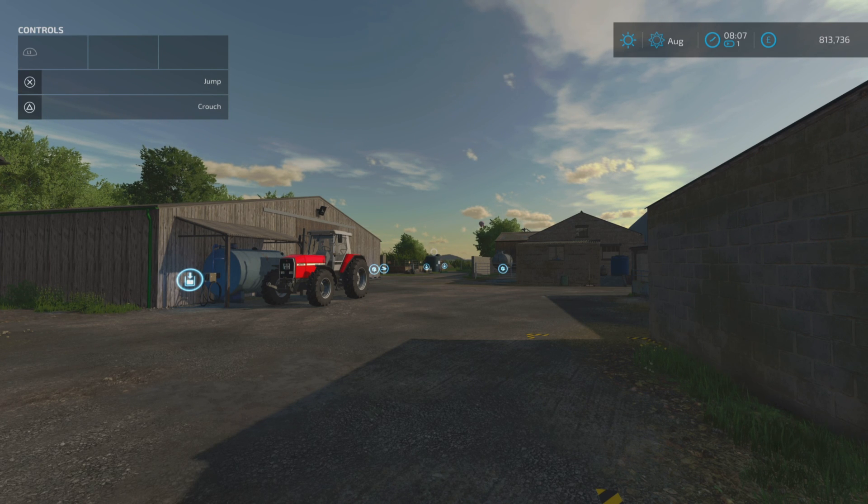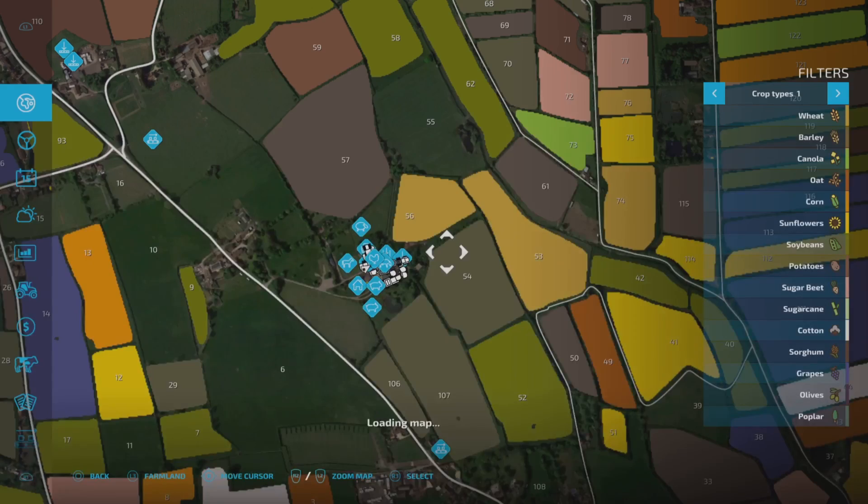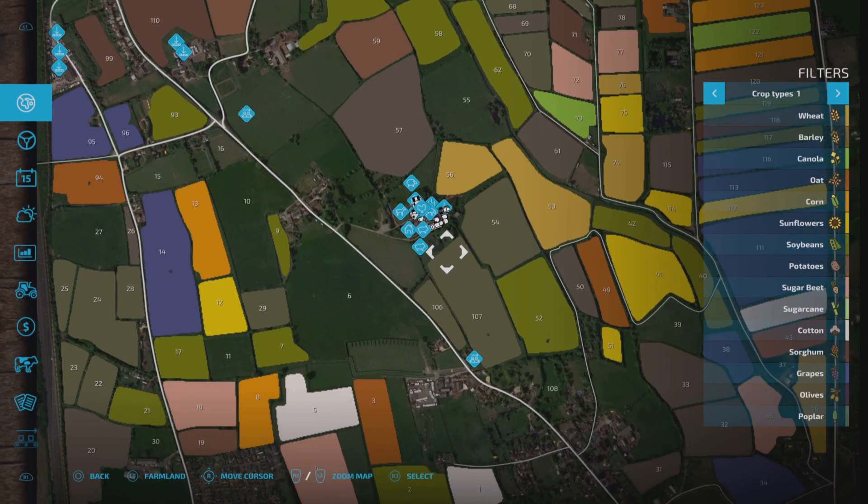Hello everybody, welcome back to the channel. I thought I'd do a little video to hopefully help some people deal with a situation I've been reading about on Discord and Facebook pages. It's about placing more animal pens down on Court Farm, which is obviously where we are. Hopefully this will help people, because you can get rid of some of the animal pens - not all of them, but some. There are 16 animal pens and pastures on this map in total, and you'll need to get rid of seven to be able to place down at least one.